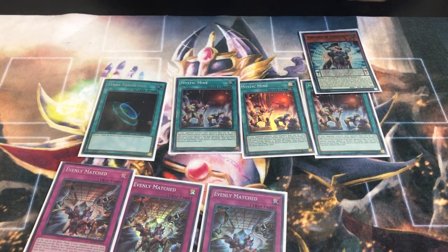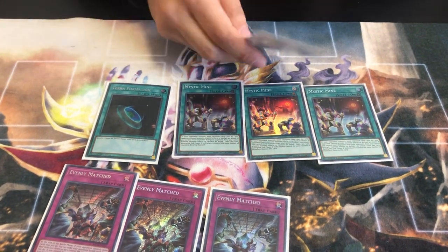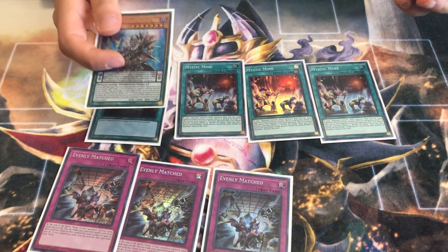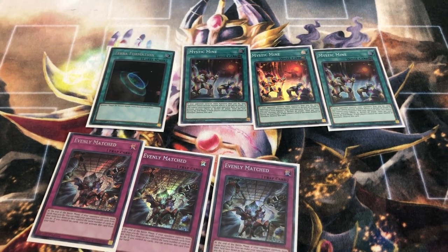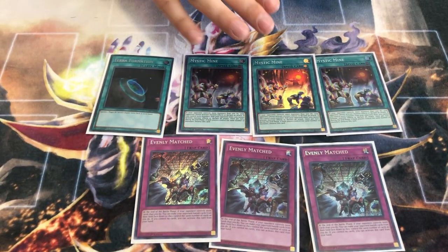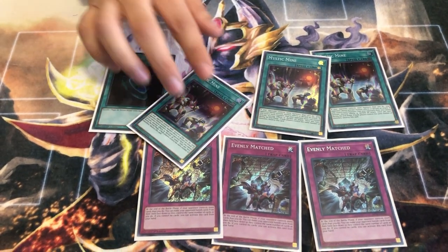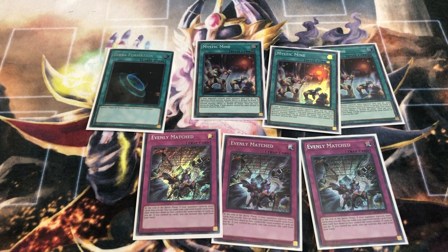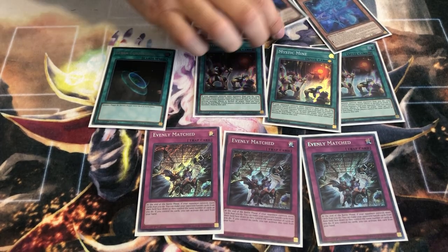You go second, drop one of these, and you win. Mystic Mine still allows you to use your scales after you bait out their interruptions. Activate Servant, activate Abductor in scale, activate Mighty Master, blow up the whole board, go into Selene, blow up the board. Especially when they have five or six monsters and you drop a Mystic Mine, you can make Selene so easily it'll have infinity counters, then drop Mighty Master to destroy everything. The synergy with Selene going second with Mine is so broken.